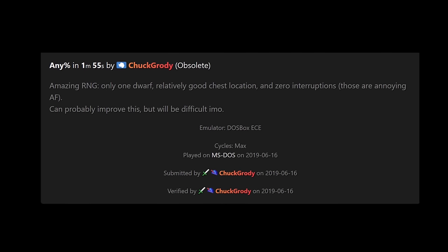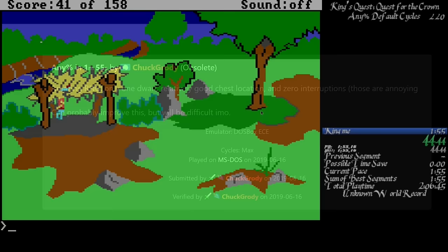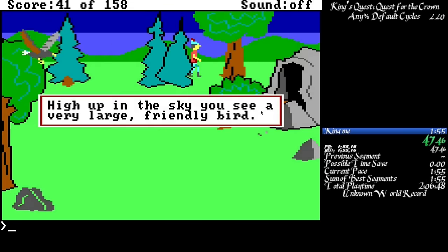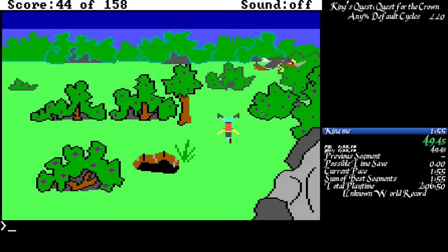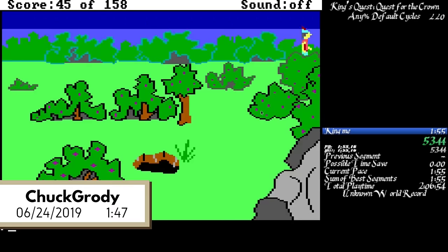In the run description, Chuck notes that he can probably improve this, but it'll be difficult. Of course, when a runner says that, you'll know they'll probably improve it right away — which is exactly what happened a week later, shaving the record down to 1:47.